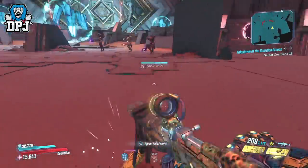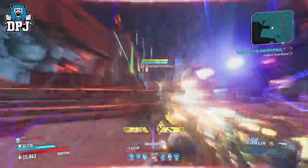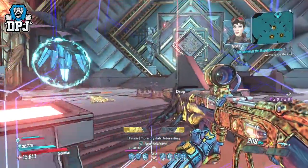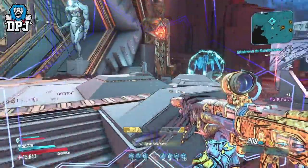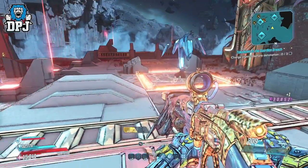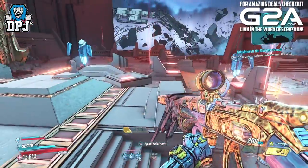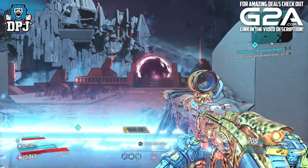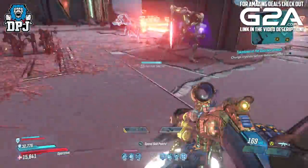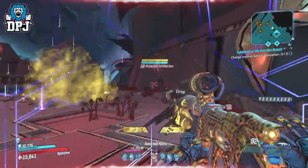Clear the first area then progress towards the first three crystals. Take out the initial set of enemies and then activate the crystals. Stand on this crystal right here for a few seconds so the portal opens up and those enemies appear, then step off the pad. You just need to stay alive until the crystals blow up and kill you — hide or just kill enemies. Do not die to enemies, do not jump off the map. You need to be killed by the crystals blowing up.